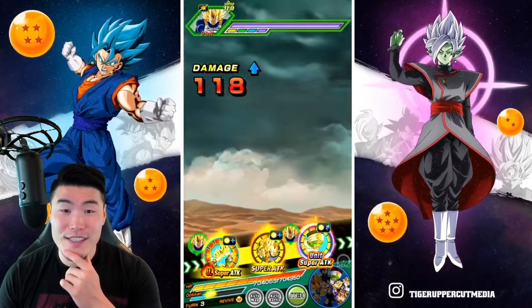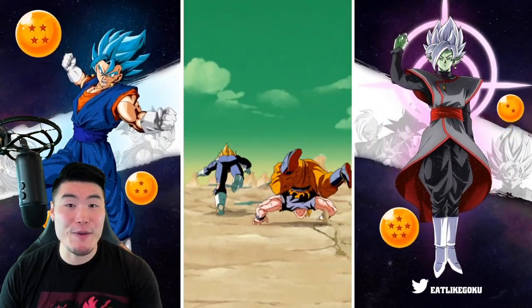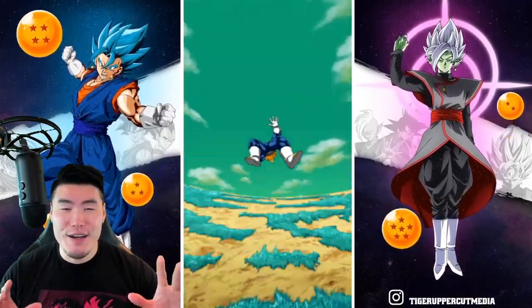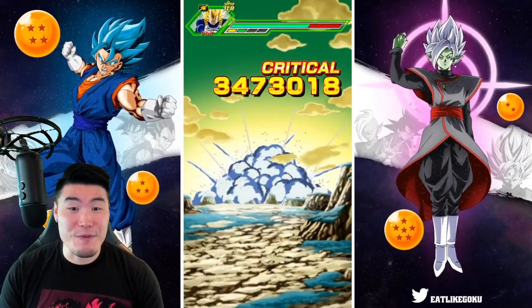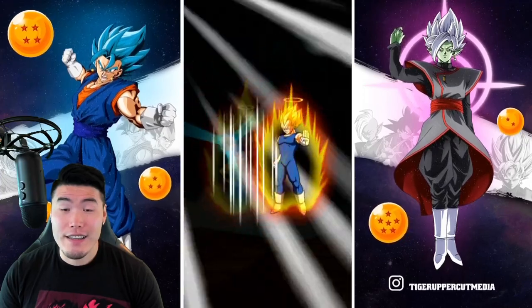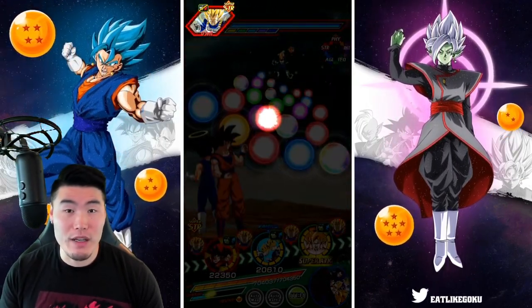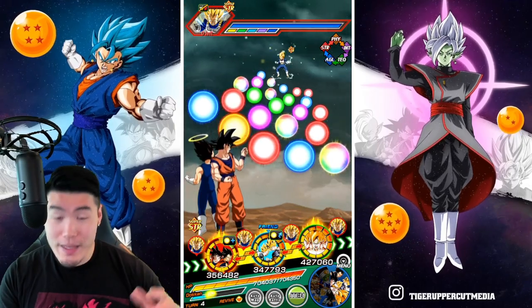We're tanking the normals quite well — double digits, triple digits. Now we got 7.3 mil from the 55% Goku and Vegeta. And we got the additional super — beautiful! That was 4.5 mil for the additional super and 7.3 mil for the first super. That's some really, really good damage. We got another additional but unfortunately not a super attack — that would've been crazy. But if we had taken a super after those two super attacks, we would have tanked that really well because they get a bunch of defense after they attack. That was a very good turn.